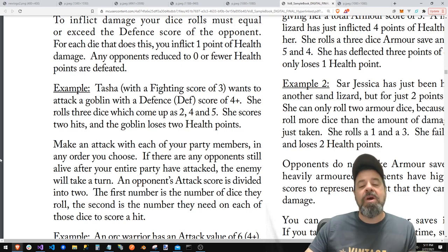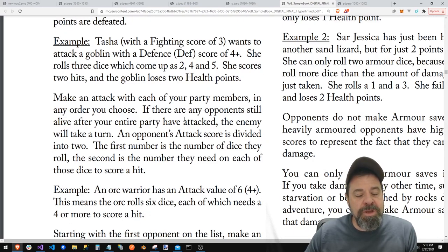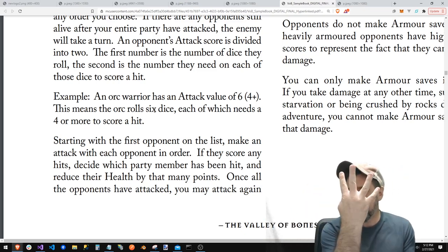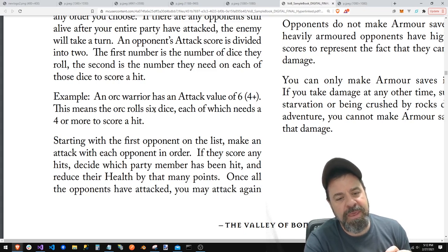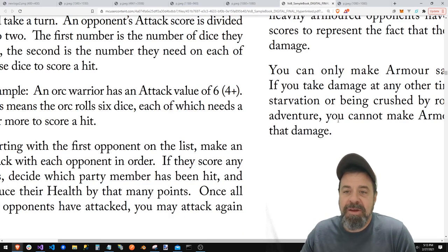For example: Tasha with a fighting score of three attacks a goblin with a defense score of four-plus. She rolls three dice — two, four, and five — giving her two hits. The goblin loses two health points. After your entire party attacks, if any opponents are still alive, the enemy gets a turn. An opponent's attack score is divided into two numbers: the first is the number of dice, the second is the number they need on each die to score a hit. Rinse and repeat.